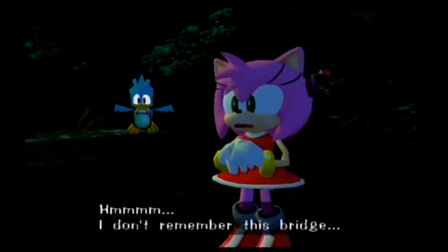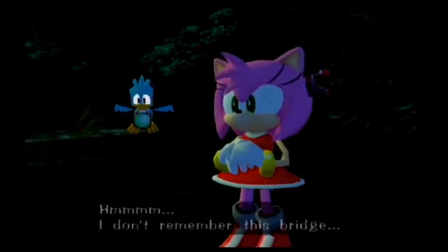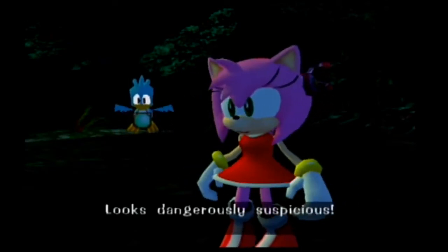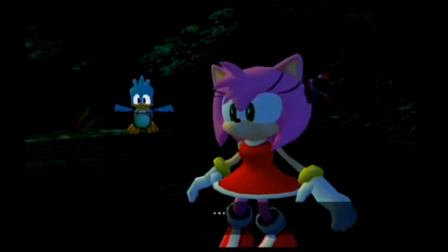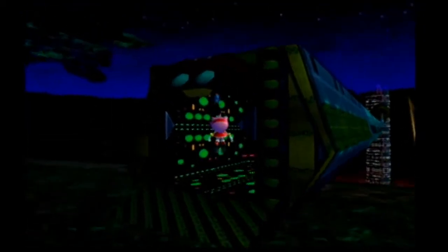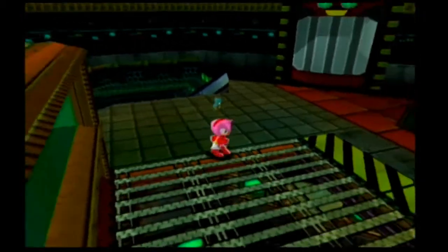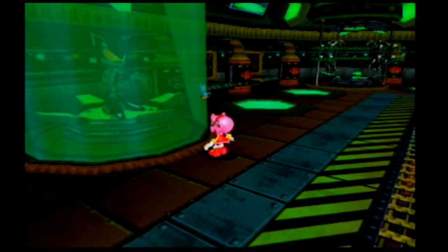Cutscene time again. What happened in that cutscene is Amy found that the Flicky — or Birdie as she calls it — the pendant it's wearing opens up and shows family members in a picture. No one has commented on this yet, but I'd like to know: is this supposed to be Mecha Sonic, or what is the name of this robot that's in here with the bullets on its hands?